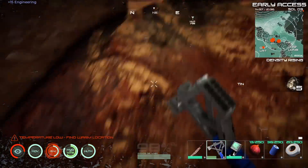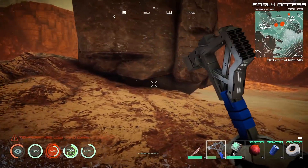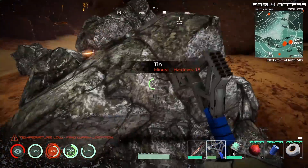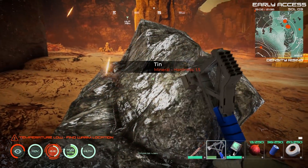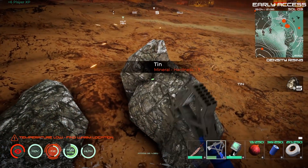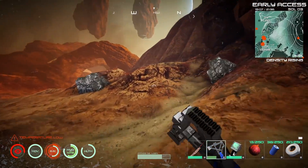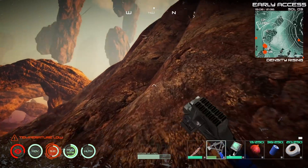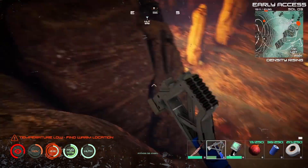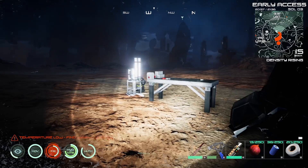We've got to get that scavenging skill up. There are some creatures here — no benefit to fighting them since they won't drop anything I care about, and they might follow me home. Let's grab this tin and get out. It's getting dark too. I jumped off this cliff to get here and forgot I'd have to get back up — but we made it. Found some tin, heading home!